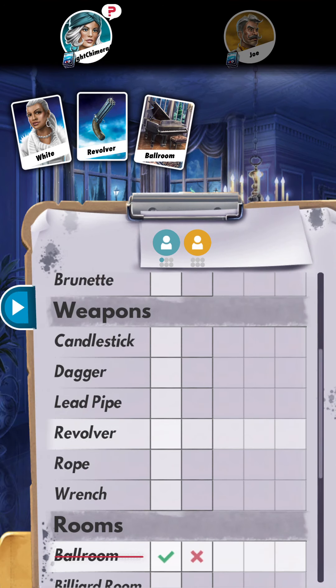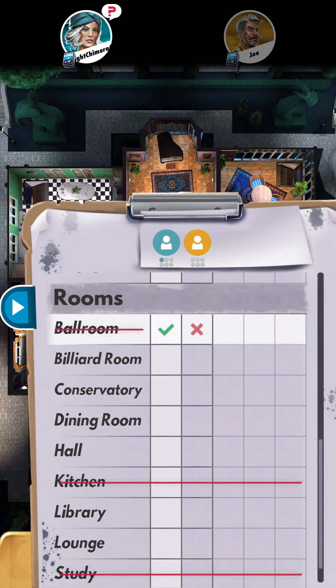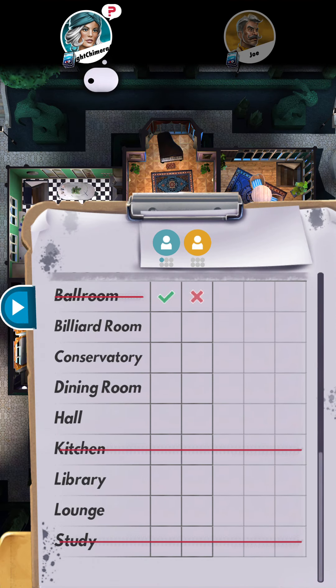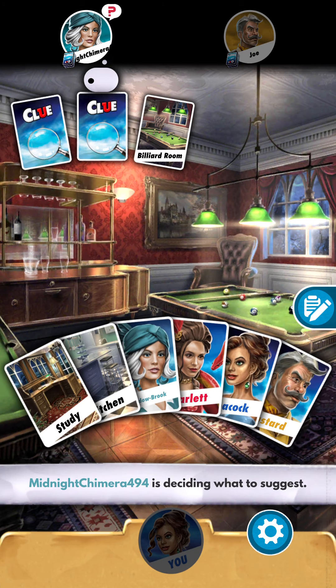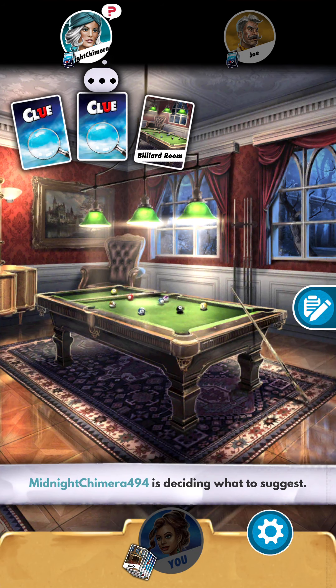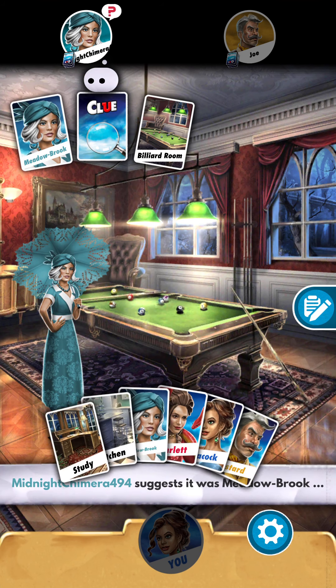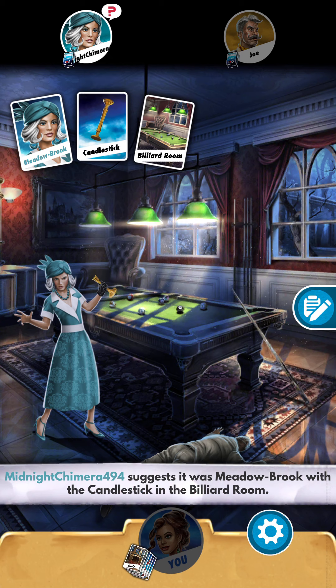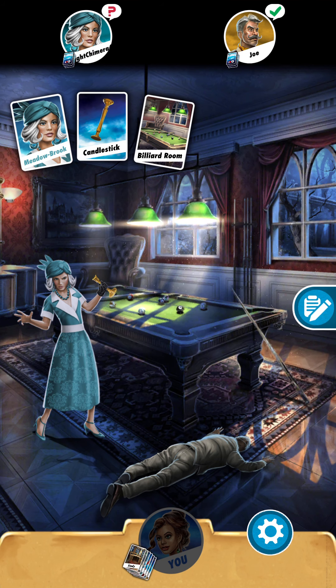Looking at my checklist — we know it's not the ballroom, so that's checked off, which means Mustard doesn't have it. Metalbrook is going to go — she's heading to the billiard room, which I don't have. Let's see who she accuses: Metalbrook, which is a card I have, with a candlestick. Not much I can do. I just know it's one of those two cards — I can mark that they possibly have two of those cards.